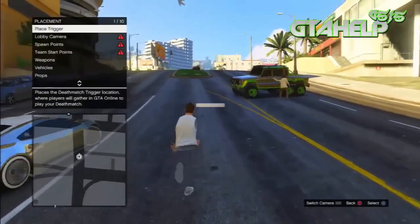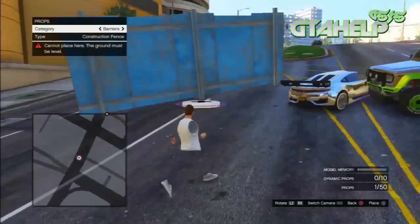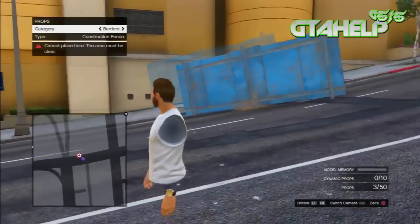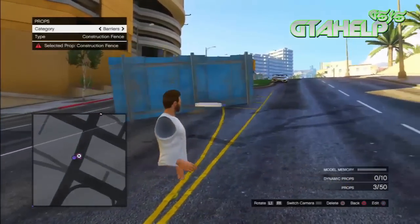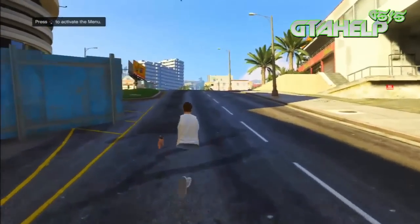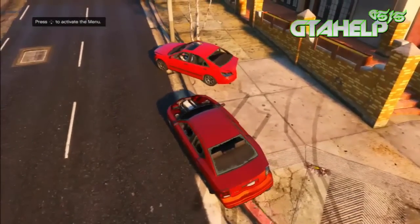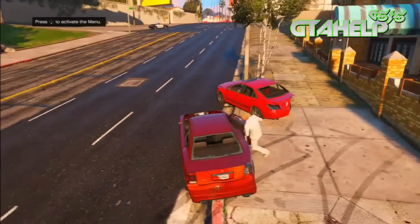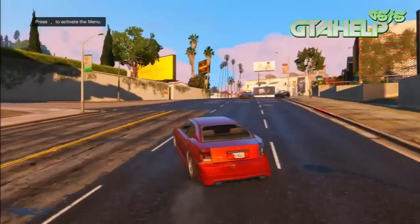I found some random guys chilling over here in this location and tried to pull out my props, but they got away before I could show them. If you want the props to be seen by other players, just go ahead and place it down, pick it back up, and then place it back down and the players can now see it. I also found some random guy driving around on the street and we were just teleporting around.